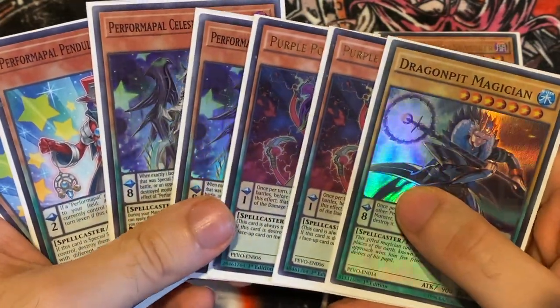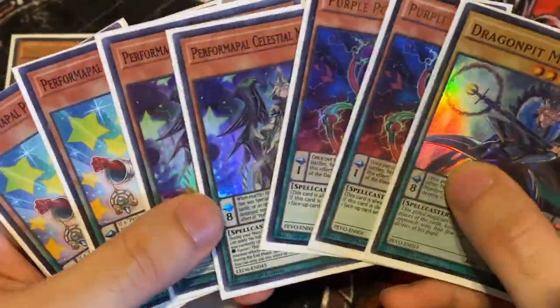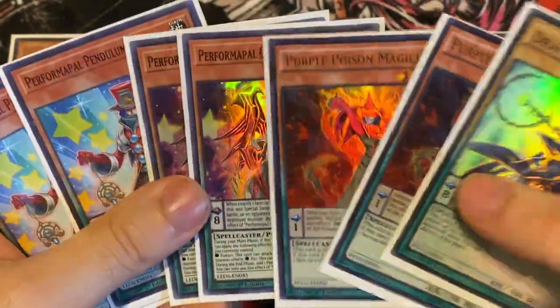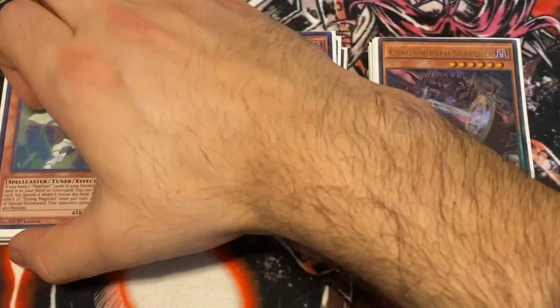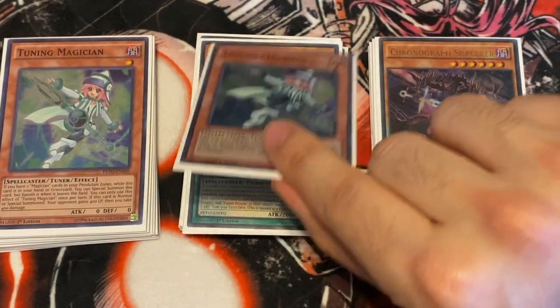The only reason I played three Purple Poison and one Dragon Pit in the tournament was out of respect for Ryan, who I knew was playing Eldich and I expected to face him in the final. I wanted more outs to his Eldich deck. But in a normal tournament just play one of each — that's all you need. Being able to clear boards is more important. Also play two Mythical Beast Jackal King — you play two in case you hard draw one.